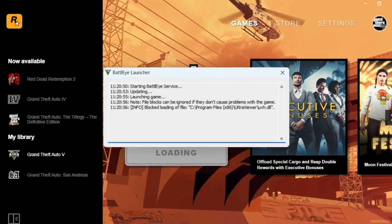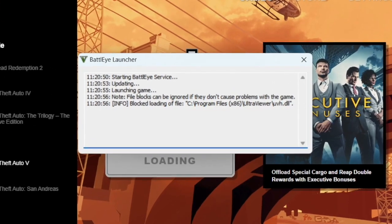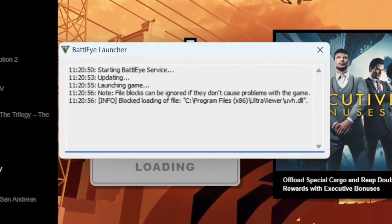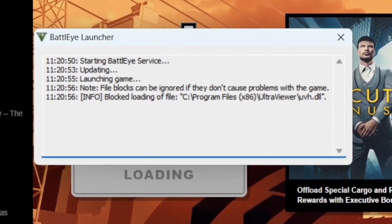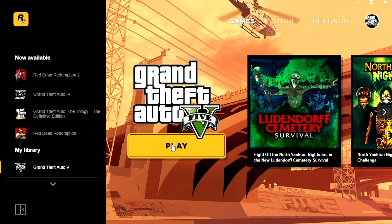There is a simple fix. If you look at the actual launcher, certain file blocks can be ignored if they don't cause problems with the game. But sometimes you get a case where it's blocking a file — you can see that's the program files, 'dinput8.dll', which is part of launching the game and it's stopping it.